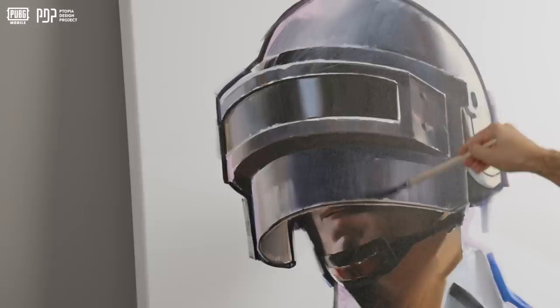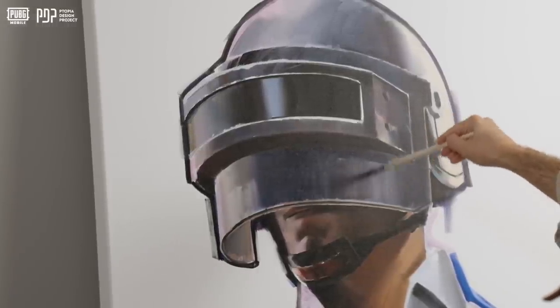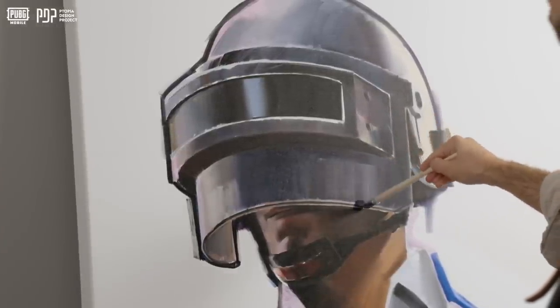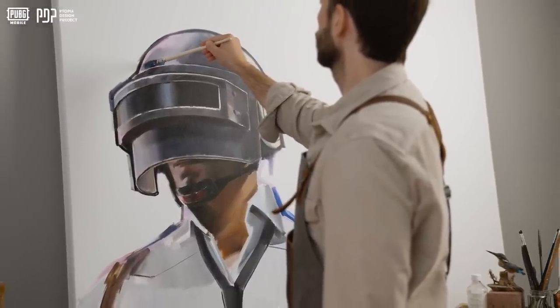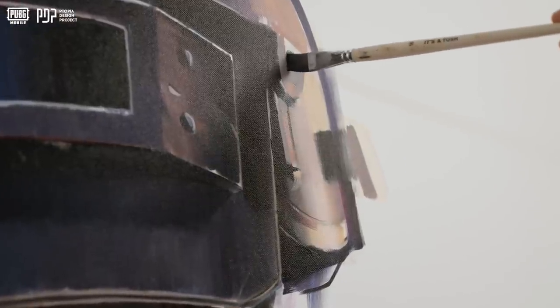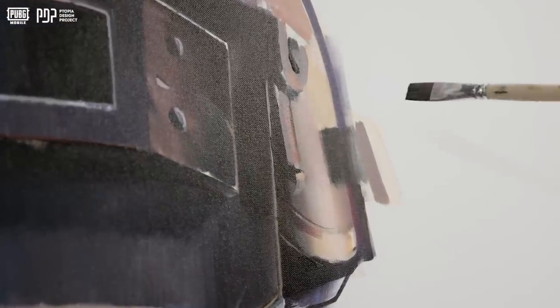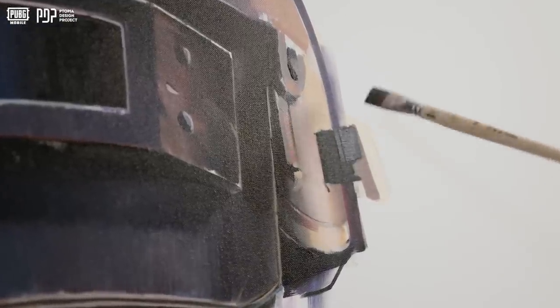Translating a video game character or a video game graphic into a realistic painting is already quite tricky, but this guy in particular is much harder to paint than he seems. It's one of those things that's easy to paint, but incredibly hard to paint well. It's all because of the unique design of the helmet. If any of the curved lines or angles aren't 100% on point, the entire thing will look amateurish or just completely off.